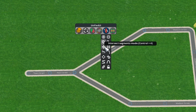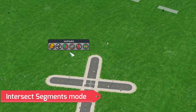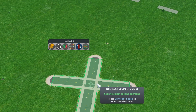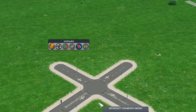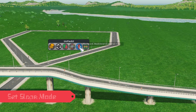The next feature is the Intersect Segments mode. Say you have a road layout in City Skylines but no intersection where you need one. With the Intersect Segments mode, you click both sides and it creates an intersection on its own — very helpful for figuring out your city's road layout.